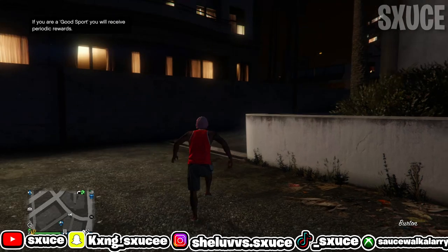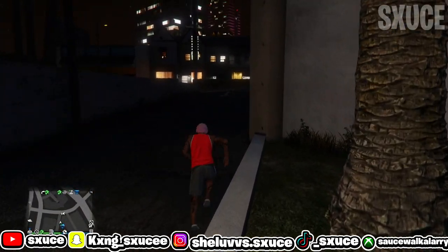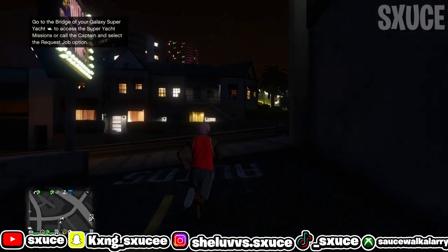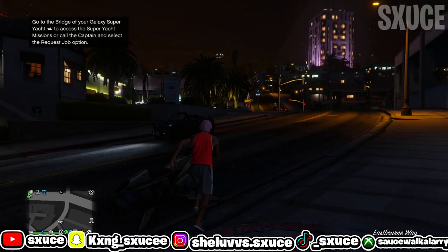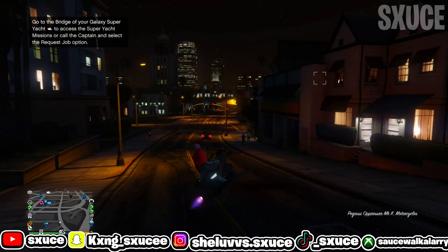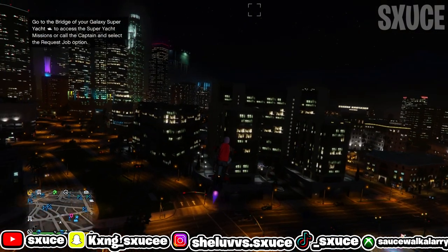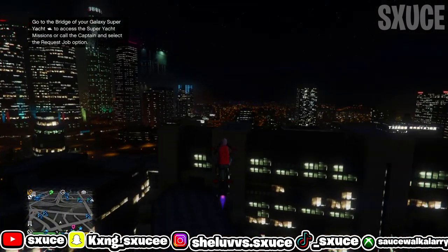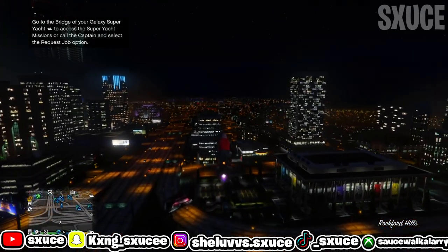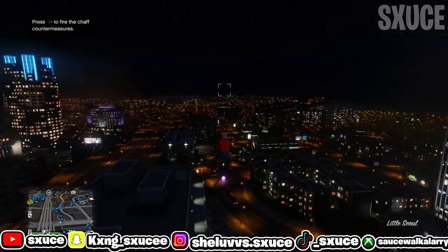Once you guys get loaded and start your online session, go ahead and get either an Oppressor Mark 1, Mark 2, or any type of helicopter — you can also use your CEO Buzzard. If you guys don't have a Mark 1, Mark 2, or a helicopter, I'm going to show you guys where to get free helicopters from.